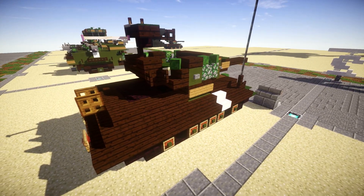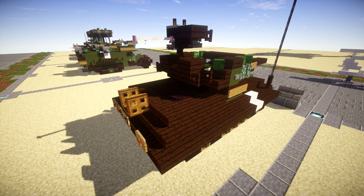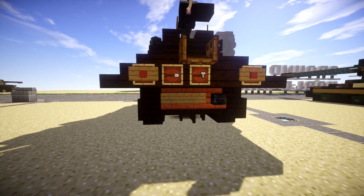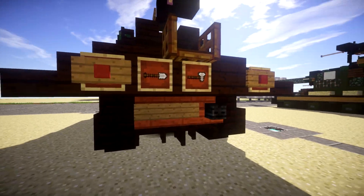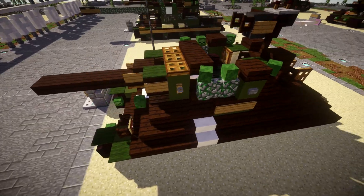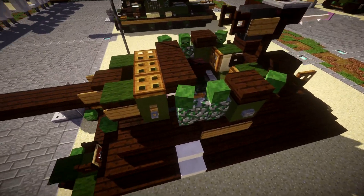The M10 Wolverine's armor was basically quite poor. On the back, nothing too fancy — we've got the support here for the gun barrel, the back lights, some extra tools mounted on the sides there for a bit of detail, and the main key component here is obviously the turret.